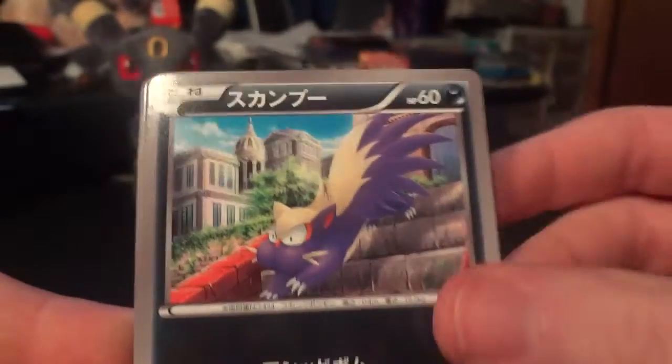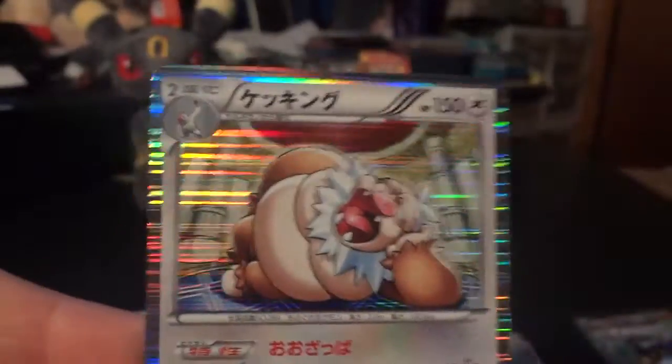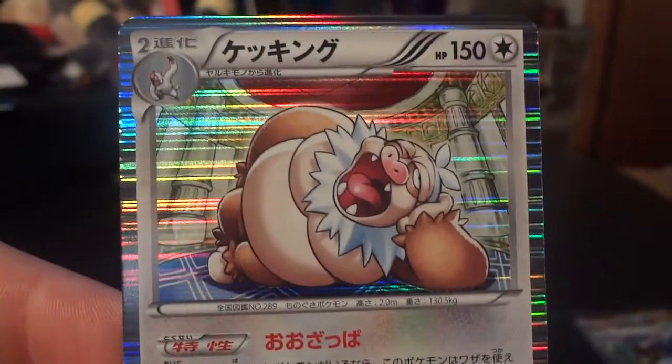Gotharita, Stunky, Gible, Rufflet, and a holo Slaking. Awesome. Not exactly the most attractive Pokémon of the bunch, but definitely nice to get it.